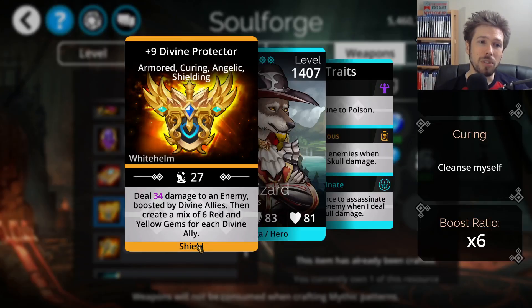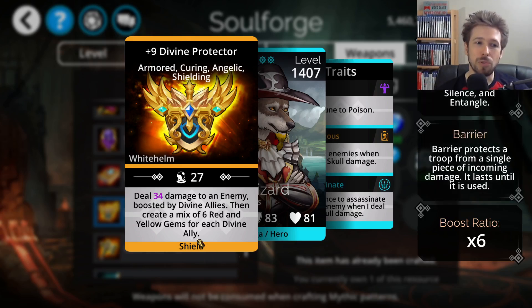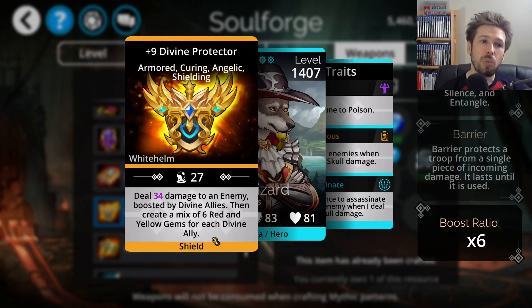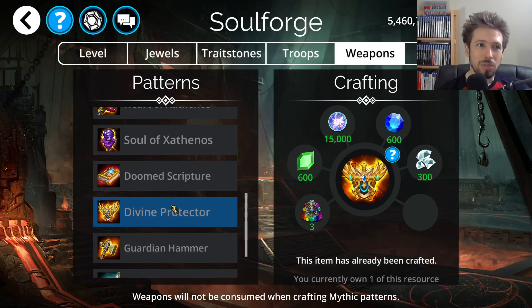Divine Protector, however, is a really good weapon. It's kind of like those other weapons that generate mana based on specific allies in your team, but this one's really good for a couple of reasons. There are really good Divine Troops, and this weapon will generate a mix of six red and yellow gems for each Divine ally, giving you solid mana generation. If you upgrade this weapon, you'll get a barrier every time you cast it — barrier is one of the best defensive buffs you can have.